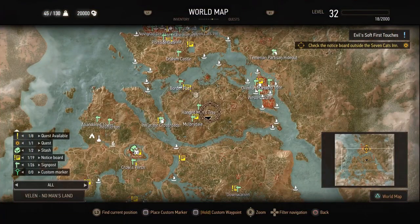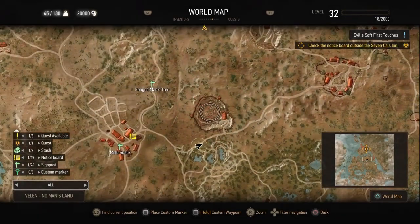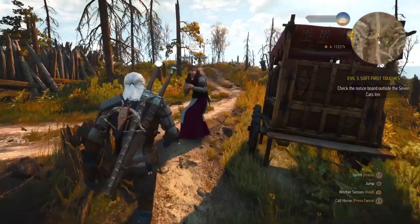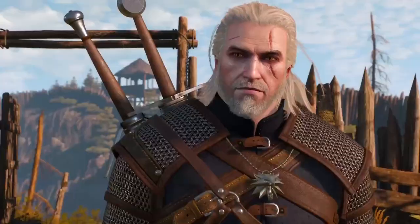It's pretty straightforward to get a hold of. Just head to the Devil's Pit near Mulberrydale in Velen. It used to be a bandit camp, if memory serves — the one with that conspicuously locked door. Talk to the Priest of the Eternal Fire outside the pit to start this new quest, and we'll finally see what's down in that mine.